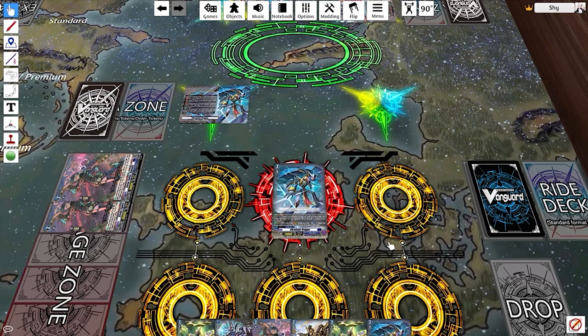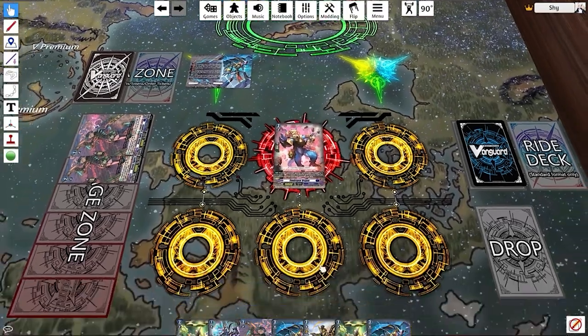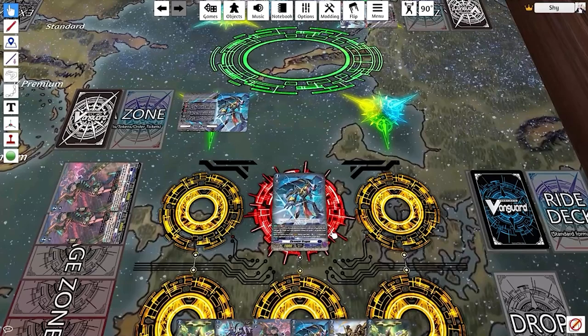One of the main ways other decks counter stride deck sets is by staying on grade two. For example, if they go first and ride to grade two, and I ride to grade two and swing, they can stay on two on their next turn. This forces me to ride Chrono Jet and not be able to stride — I just swing with Chrono Jet, do nothing, and pass. It's a good counter-play because strides are very explosive, so staying on grade two is a way to slow stride decks down and rush them.